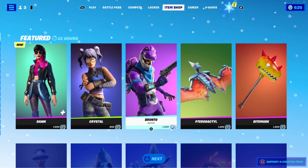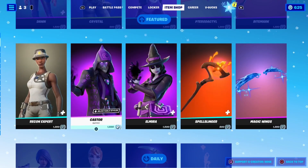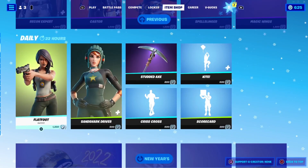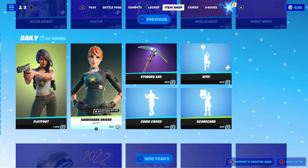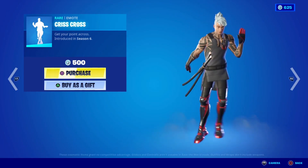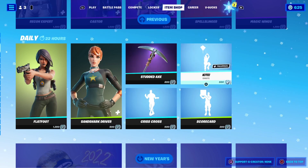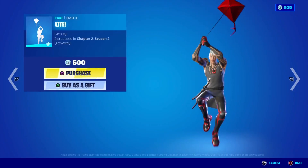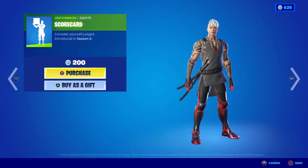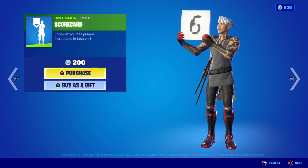We've got Crystal back with Bronto. These skins come back every so often. Recon Expert is back, Castor is there, and also the female version. We've got Flatfoot, Sand Shark, and Diver. There are three emotes — Crisscross is actually a pretty cool emote, I'm pretty sure it used to be rare. The Kite emote is pretty cool too — I don't actually remember that one coming back. We also got the Scorecard emote.